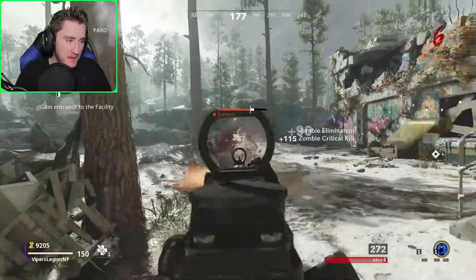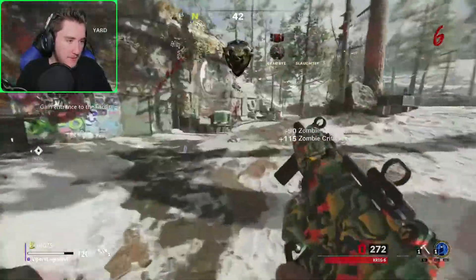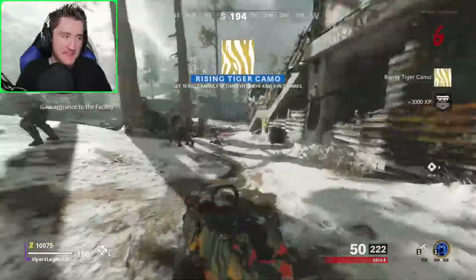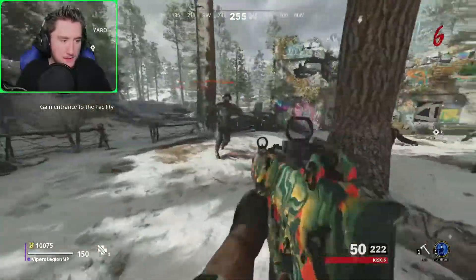Alright, here we go. Let's get some more rapid kills and earn Rising Tiger. I'm very confident that we are just about to earn the Rising Tiger camo. And there it is, ladies and gentlemen — all of the rapid kills are done. Very, very good.